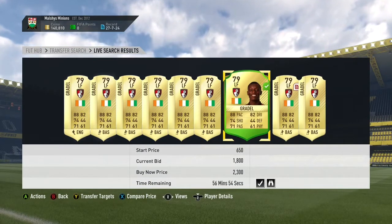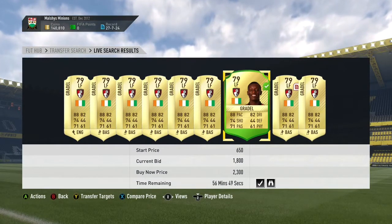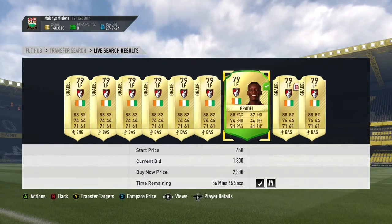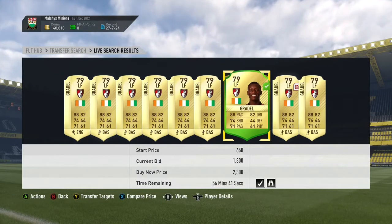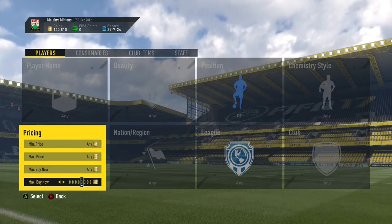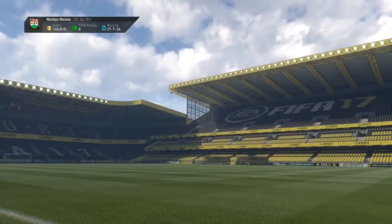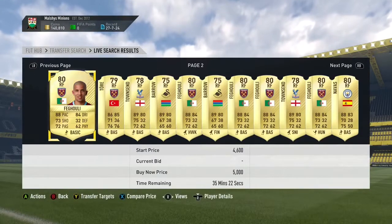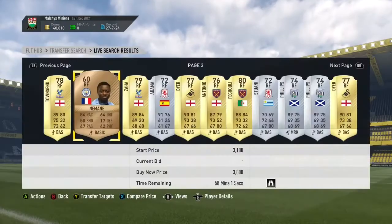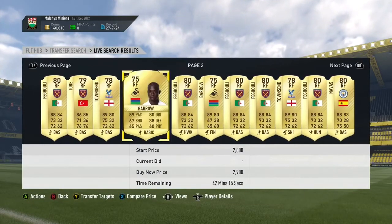Gradle's minimum on left forward is 2,300 coins, so we can place bids on these cards. If you were subscribed to my channel last year, you would have known how much profit I made on the trading-to-hazard series using this method — 1k to 2k profit per card. As it's the start of FIFA 18 and there are fewer cards on the market, there won't be as many deals available. Just set a timer and use the companion app to bid. Hope you guys find this video helpful — smash the like button, subscribe if you're new, and I'll see you in the next video.